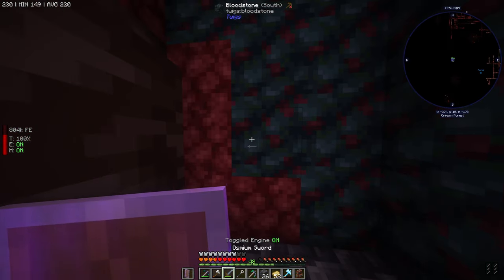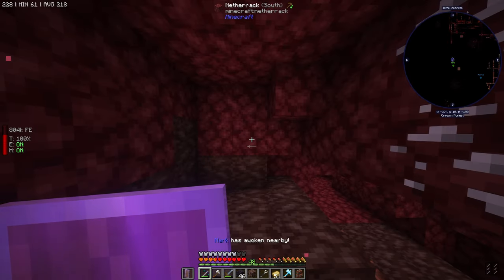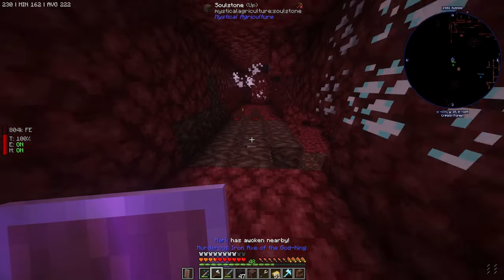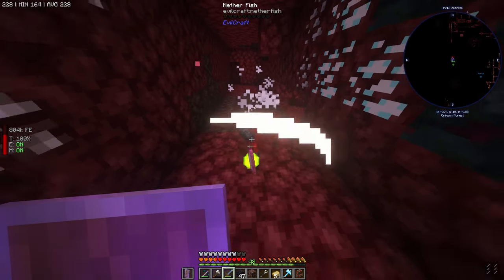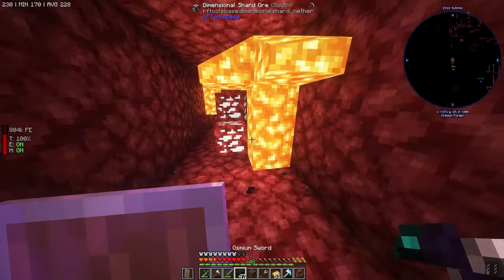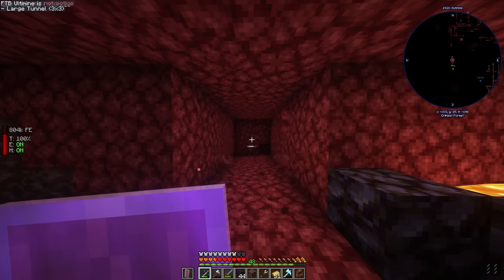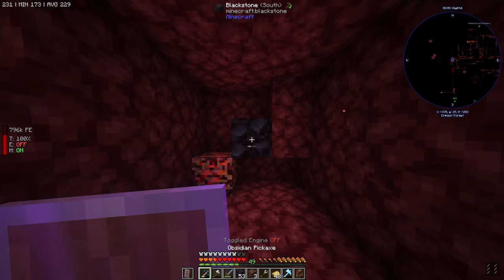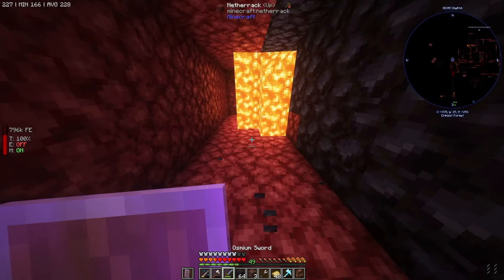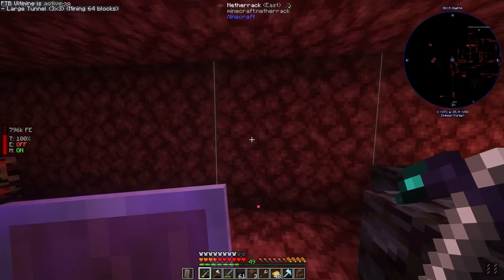Let's do some mining in this direction. Break that, and then do this - large mining tunnel. These guys are annoying, the worst part about mining in All The Mods 9. One thing this mod pack has always been missing is a hotkey to change from different mining stances from FTB Ultimine. That's the one thing this has always been missing. We already reached some lava, so that's fun.